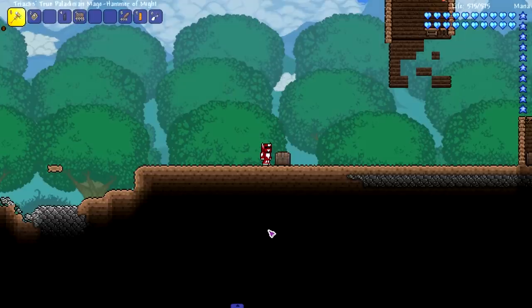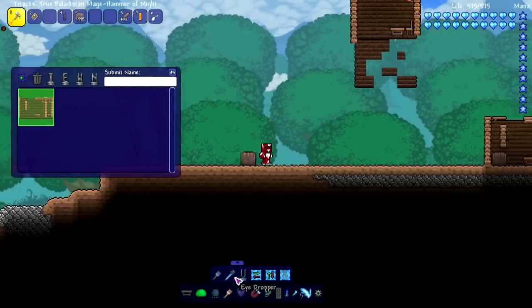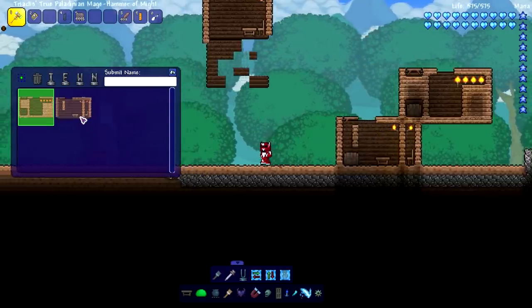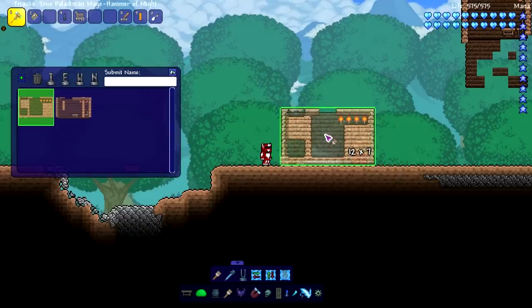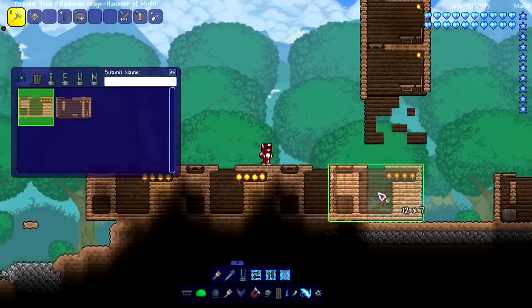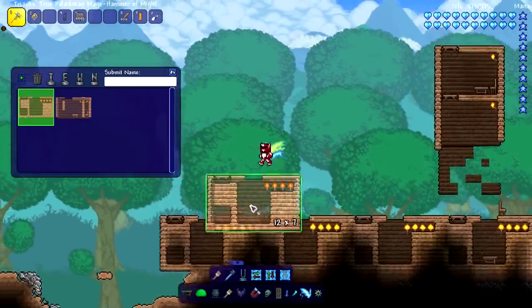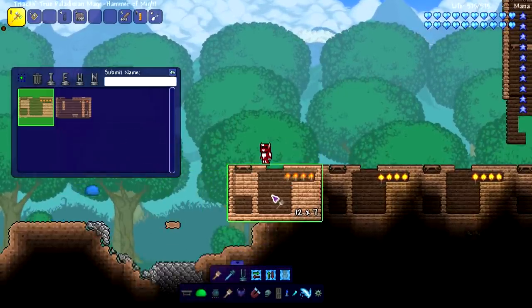One more thing before the finale - we're going to use the Paint Tool from Cheat Sheet, which lets you copy and paste buildings everywhere. We copy it and then place it right over the chest - boom, just like that it is gone. This is really cool, and I've always known Cheat Sheet had this feature. It could really help with future builds, like if I ever want to build a giant laboratory world.